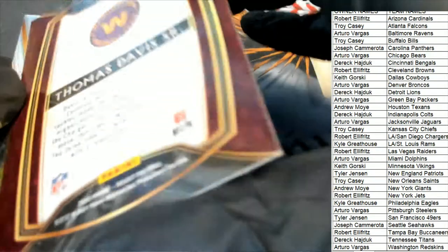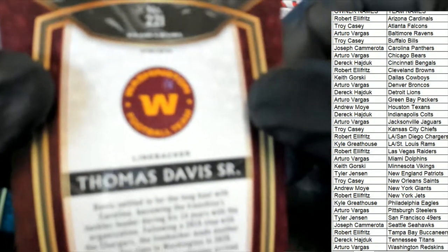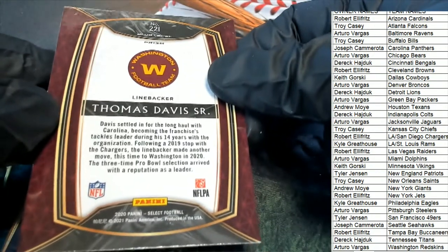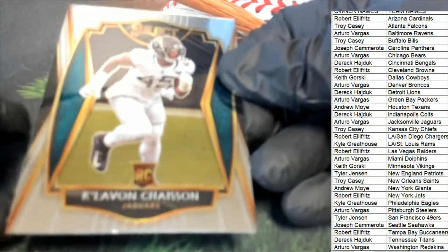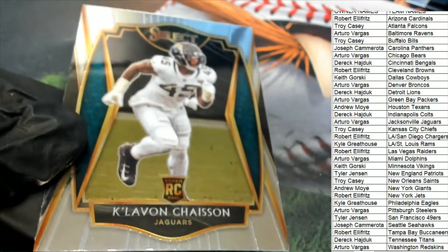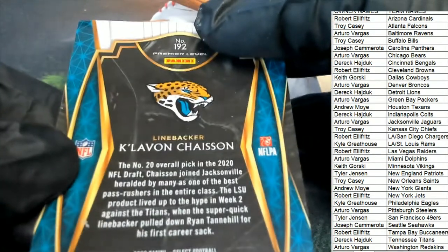Redskins — they want Team Washington prism. It's a special prism called Club Level. That is a Redskins silver Club Level. And now we have another rookie card here — Jacksonville. Very nice on there, Jaguars. That is a Premier Level.